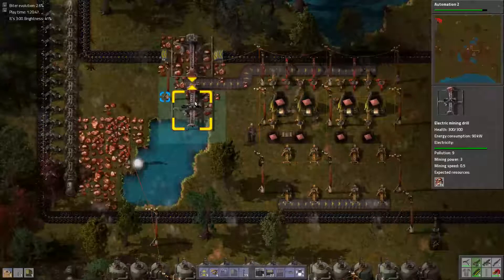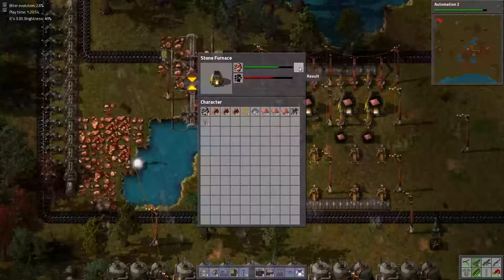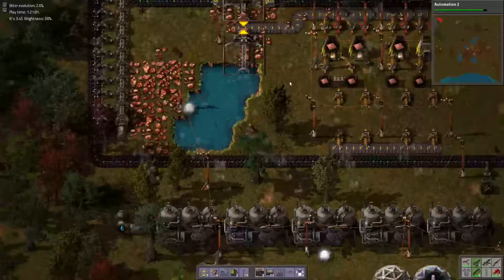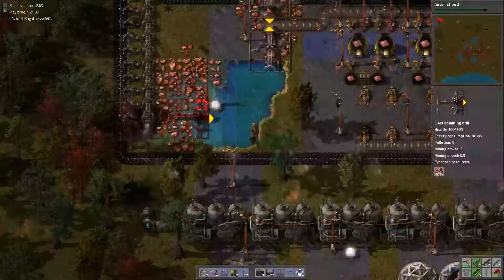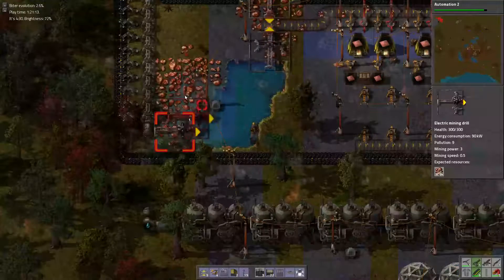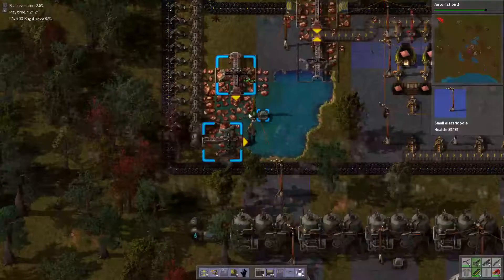Mining speed 0.5, crafting speed one, and it takes one — so that's the ratio, one to two. So let's do it. We're going to send one. I don't know if there's any ore underneath this, just in case. I will have to move this power cable, but that's fine.